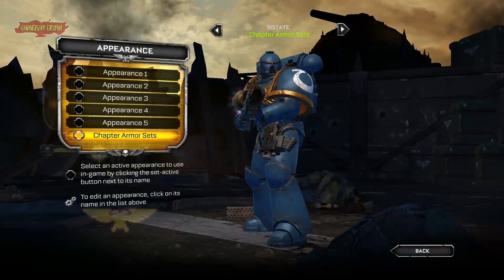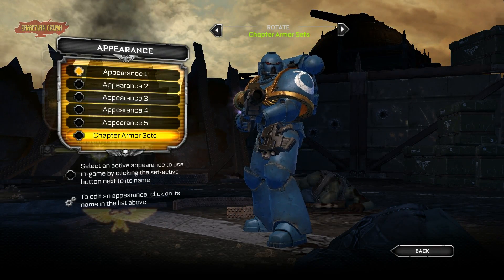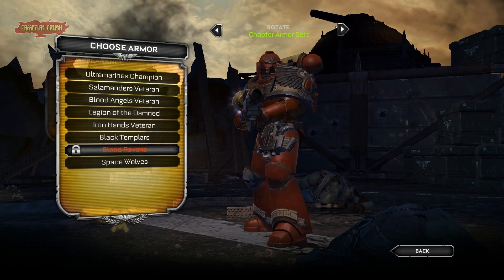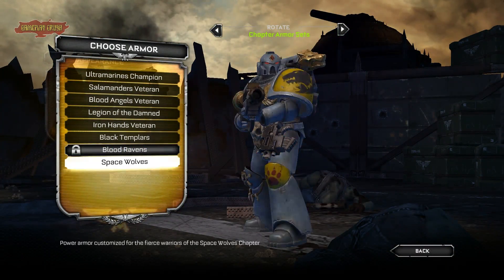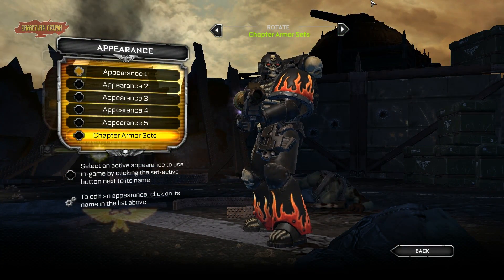Now press the Q button. Now the first slot is active but not selected so we just press enter. Select the skin you want to use. Let's just use Legion of the Damned for the helmets. And that's it.